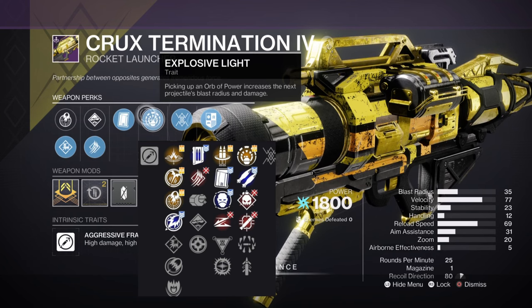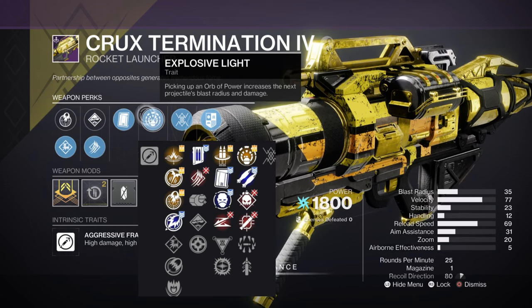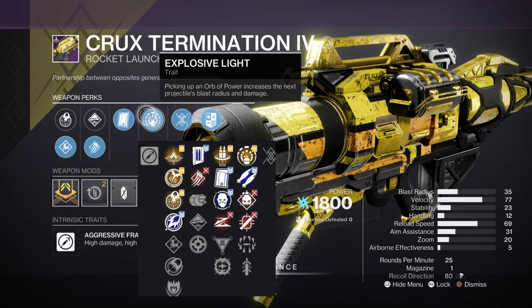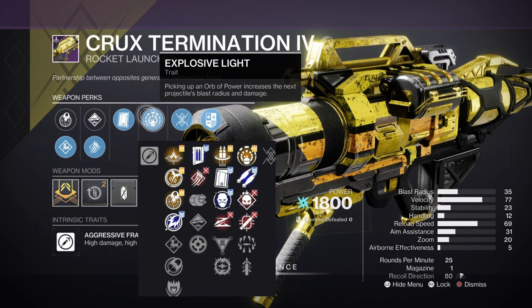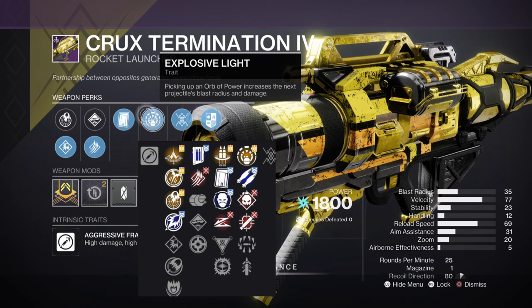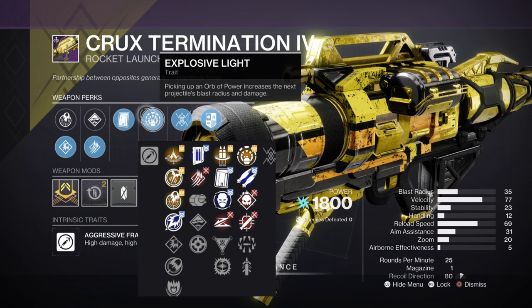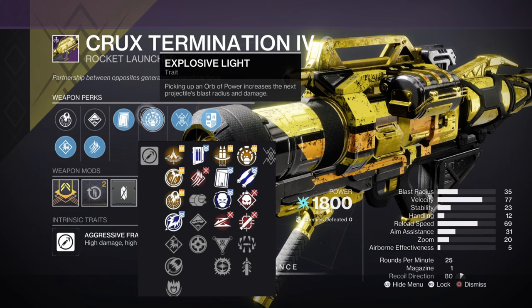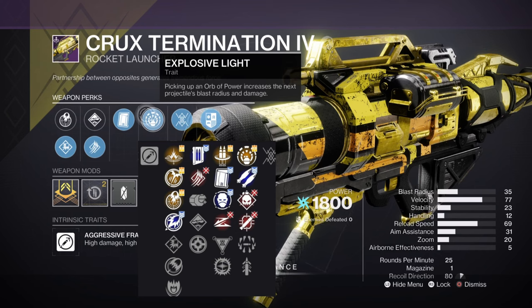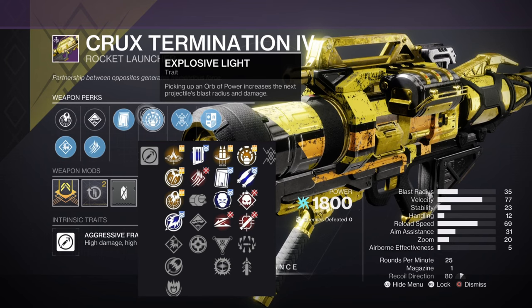Surrounded gives you a 40% damage bonus if enemies are alive during DPS on a boss. This works on some bosses but not all. When solo, step one is clear ads, step two is mechanic, step three is DPS — ads should be cleared. There are specific instances like Warlord's Ruin's final boss where scions spawn during DPS and Surrounded is useful, but not every boss has this. Therefore Explosive Light works for most of the game. Get your six orbs of power and you'll get massive damage out of those rockets.